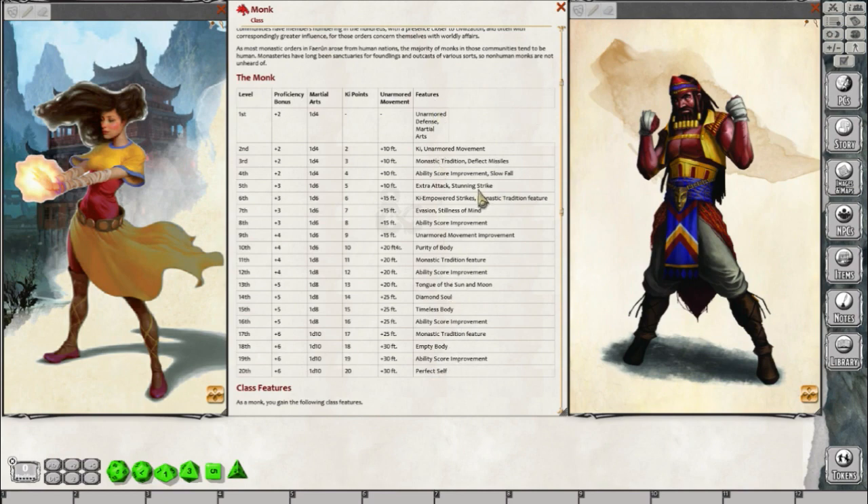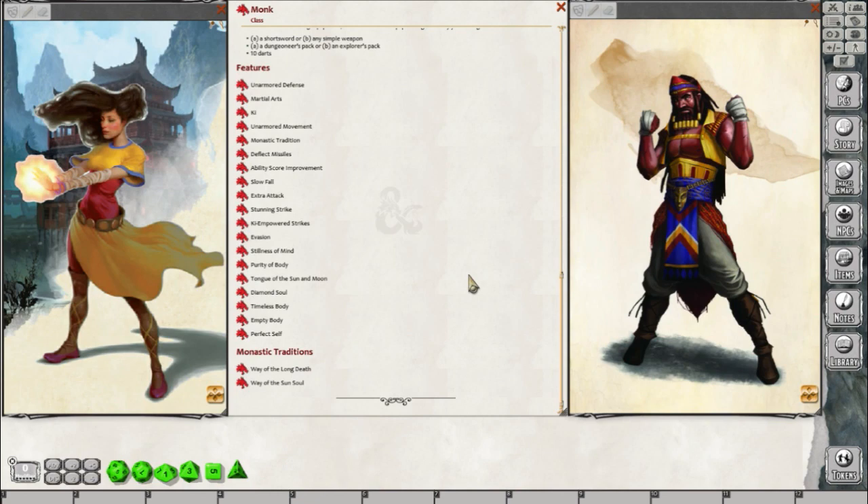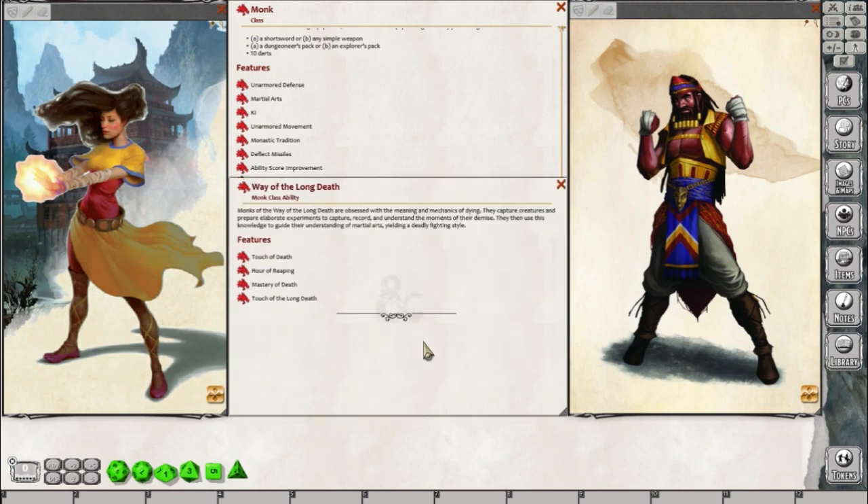At level 3, you get to choose a monastic tradition, which is more flavor for your monk. There's an elemental type of monk where you can cast spells, a flurry type of monk based more on martial arts, and this one — the Way of the Long Death — which is in the new Sword Coast Adventurer's Guide.